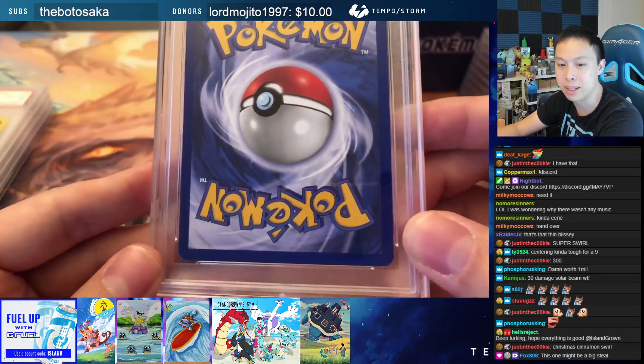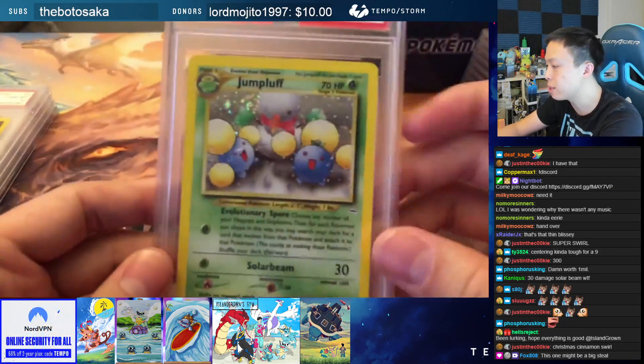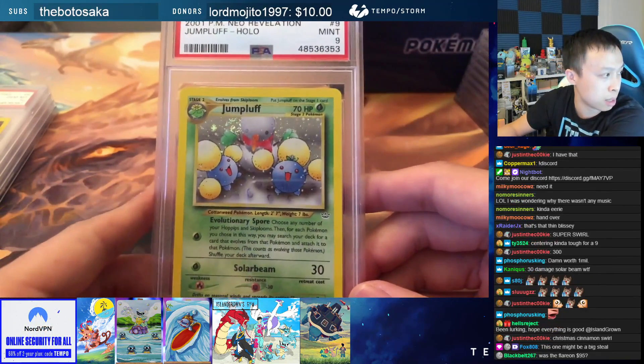This one might be a big steal. PSA 9 Neo Revelations Jumpluff — $100.